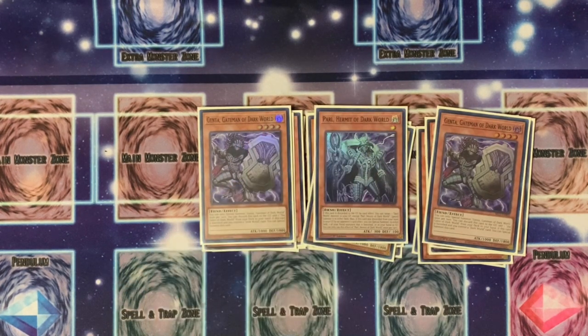Then we're going with one Parle, a Hermit of the Dark World. I'm only running one; some are running two — it's preference-based. If this is discarded by a card effect, you target one Dark World monster in your graveyard except for Parle and special summon it to either field. If discarded by an opponent's card effect, you can special summon one Fiend monster that is banished, in your hand, or in your graveyard. You can only use it once per turn, but it's still a very great effect.